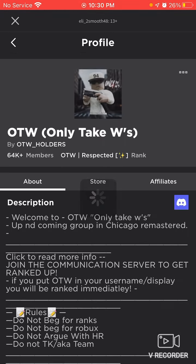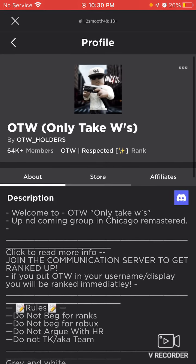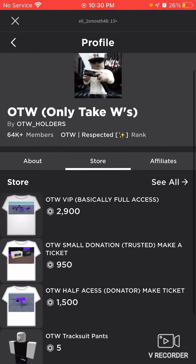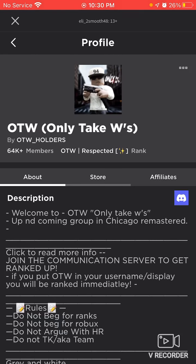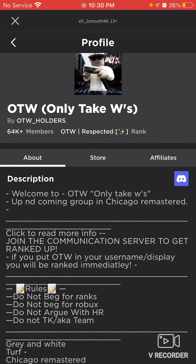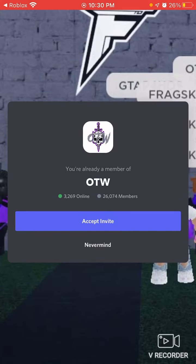When you want to go ahead and join the group, it says welcome to OTW, Only Take W's. I'm respected. These are the shirts. So first, what you want to do is you want to buy these two down here, or you can only buy one. These are five Robux merch — you can buy one piece. And make sure that your display name is OTW underscore whatever. As long as OTW is in it, you're good.